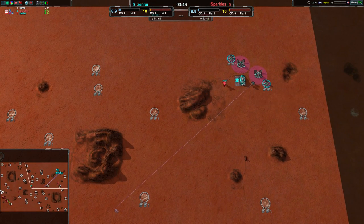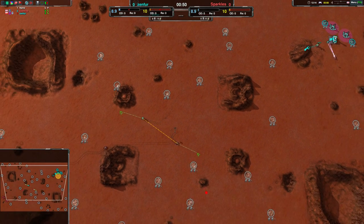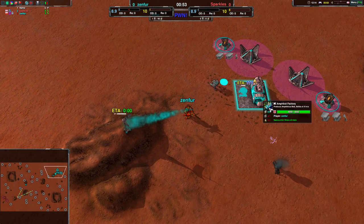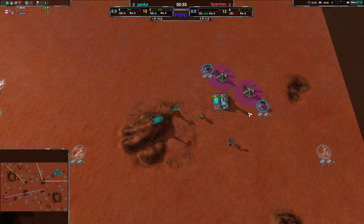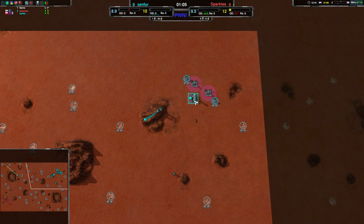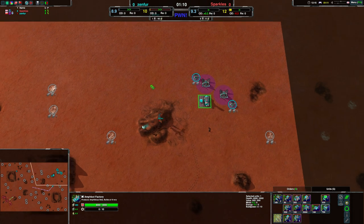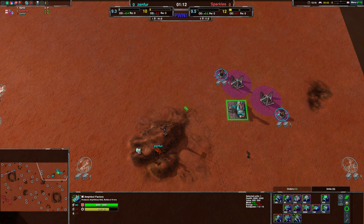I'm curious how Sparkles is planning to push forward here, because Amphbots are notorious for being kind of slow. Zenfer does have the Djinn, so later in the game we might see some really cool tricks — moving units around the map, getting around everything Sparkles tries to build up. But that's not happening anytime soon; Djinn are very expensive at 750 metal.